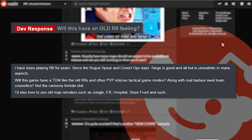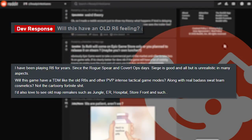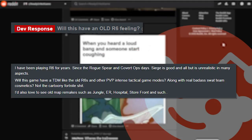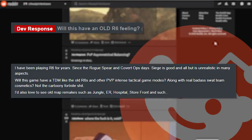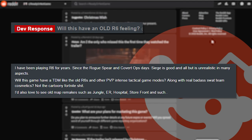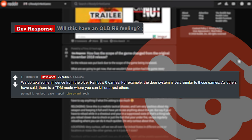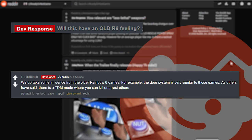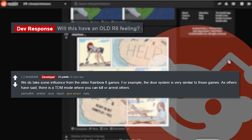'Will this have an old R6 feeling? I've been playing R6 for years since the Rogue Spear and Covert Ops days. Siege is good but unrealistic in many aspects — will this have a TDM like old R6, other PvP tactical game modes, and real SWAT cosmetics? I'd also love to see old map remakes.' The developer replies with 'we do take some influence from the older Rainbow Six games — for example the door system is very similar. There is a TDM mode where you can kill or arrest others.'